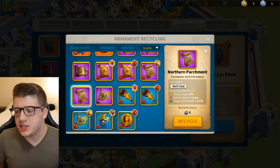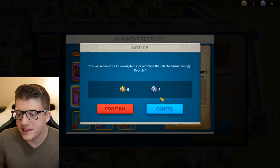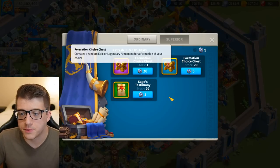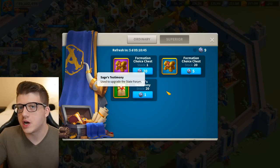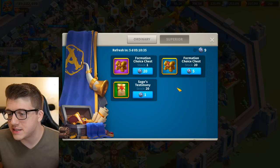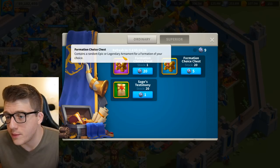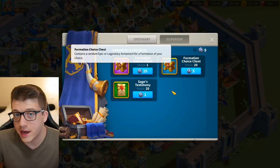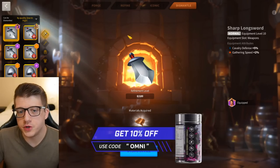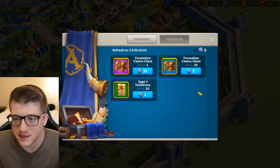Another good thing about the armament system is that you can recycle all the useless trash you get. You get a silver coin currency — recycling a Northern armament gets you four silver coins. Over at the courier station, you can exchange silver coins for formation choice chests or Sage's testimony. The fact that you can get some small amount of value out of the garbage means you can focus on the formations you actually care about. Having a recycle system built in right away is nice — similar to how you can dismantle equipment pieces.